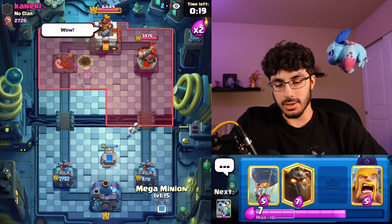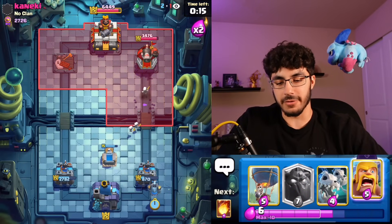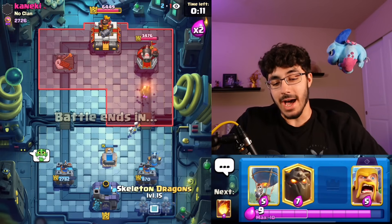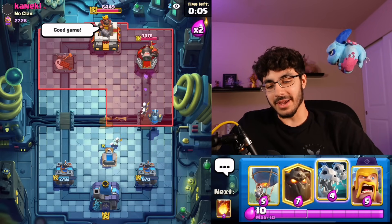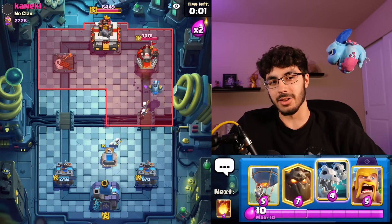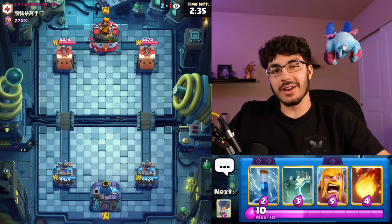I did tank a ton of damage on my tower but we didn't lose our tower — that's the most important part. So we'll cycle Mega Minion in the back because he could get back to Fireball for the Barbs or the Drill. It doesn't look like he's going to play anything actually. I'm really proud of myself for that win — Queen, Fireball, Arrows, Ice Wiz didn't look fun to begin with, but a slow methodical approach worked out. Good win.